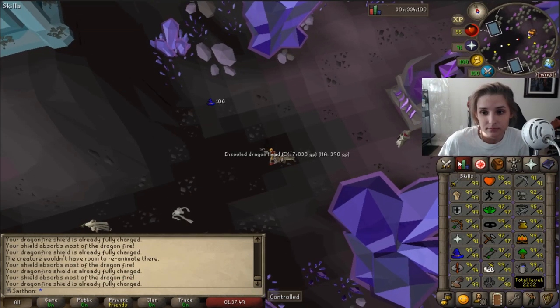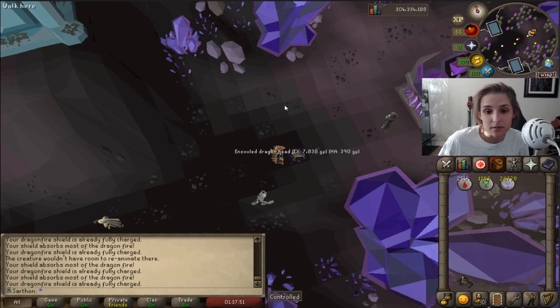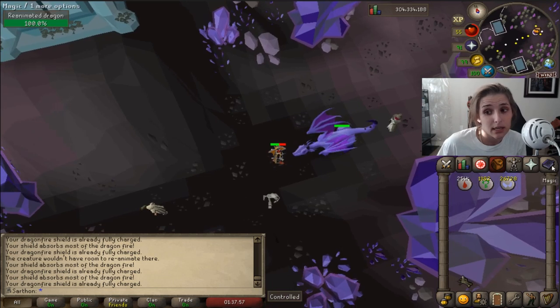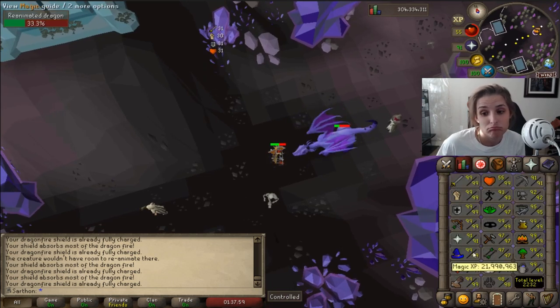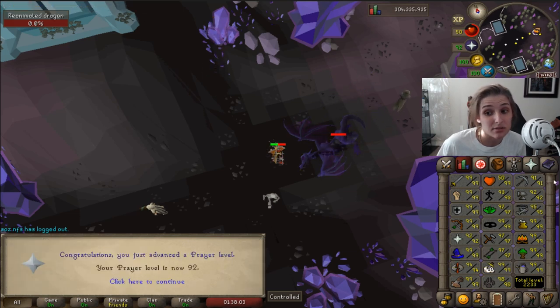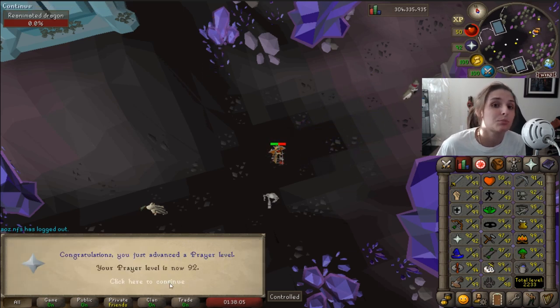I had to voiceover this clip because I was cooking a chicken in the background on my stove, so it was all static — my bad about that. But in this clip, I got 92 Prayer, which is pretty sick. And I got it by using the ensouled dragon heads that I got.